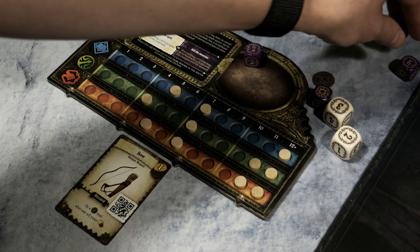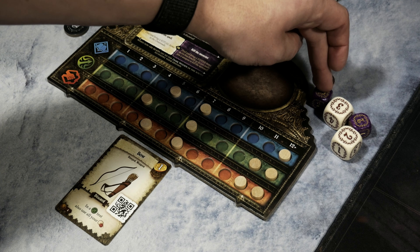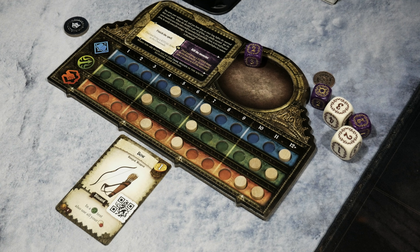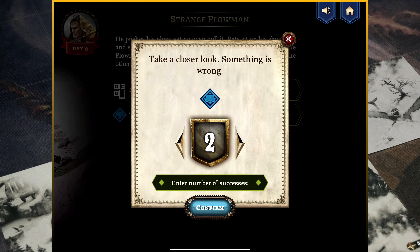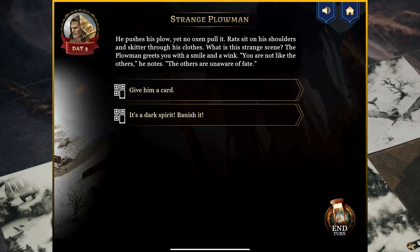Three successes — the highest I've gotten so far! What sort of madman plows the fields in winter? The details of the wrongness of the scene come to you gradually — the smell of sulfur, the fact that neither the plow nor the plowman seem to leave any tracks in the snow. As the dreadful realization dawns upon you, the plowman gives a mischievous smile and winks. So it says: give him a card, or it's a dark spirit — banish it. At this point, I don't have either thing to interact with this, so I'm going to end my turn here, but I now know I can go one of two ways with this.